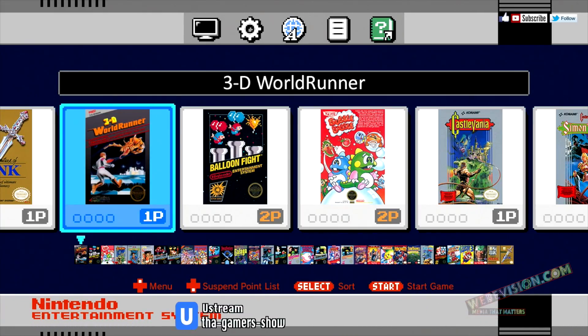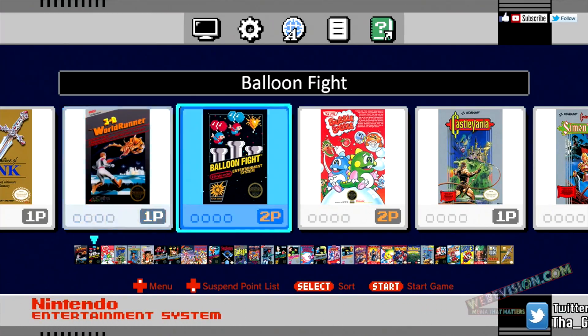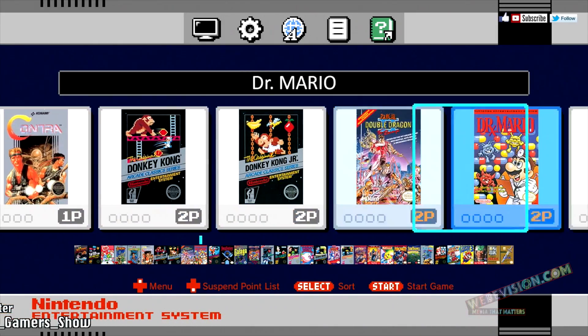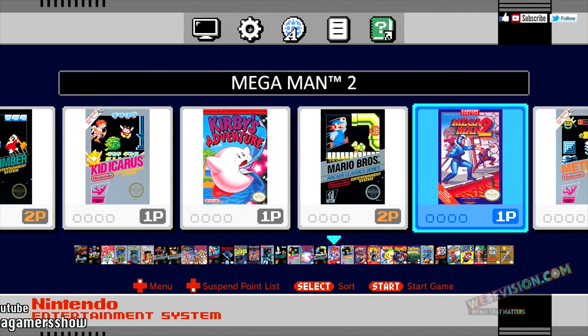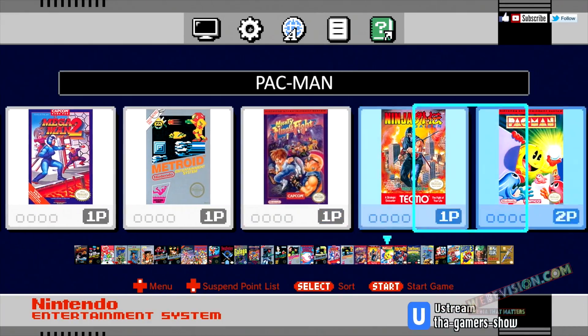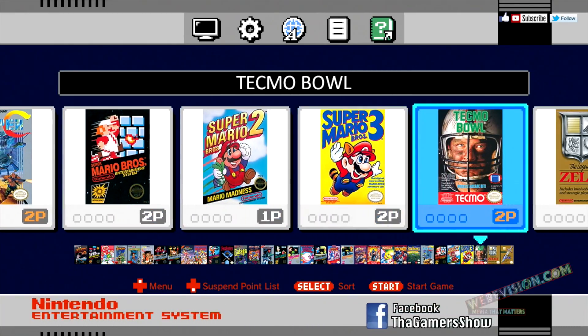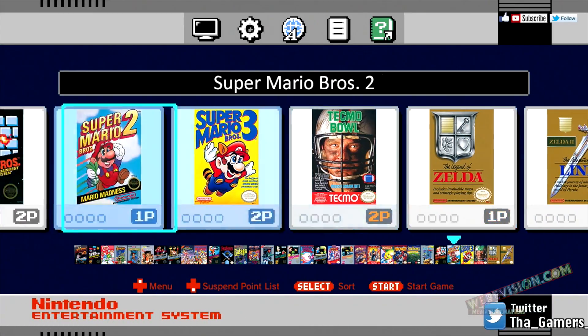As you can already see, 3D World is already on here. If that's not proof enough, I don't know what is. Let's start counting: 1, 2, 3, 4, 5, 6, 7, 8, 9, 10, 11, 12, 13, 14, 15, 16, 17, 18, 19, 20, 21, 22, 23, 24, 25, 26, 27, 28, 29, 30, 31, 32, 33. 33 games on your NES Classic.